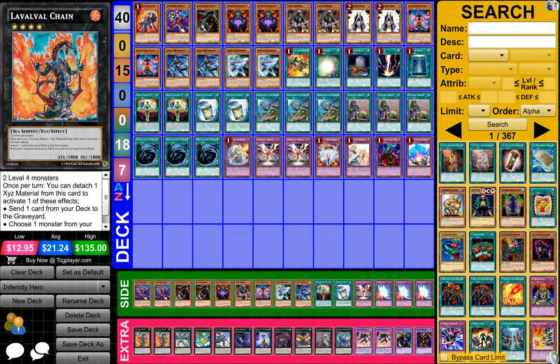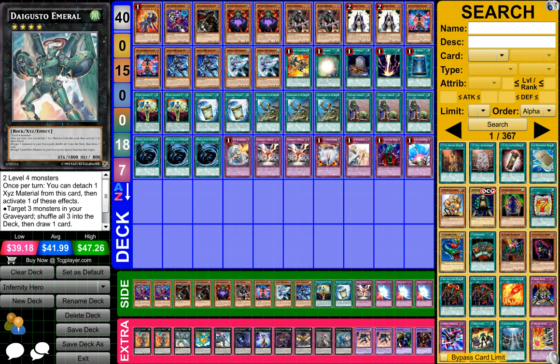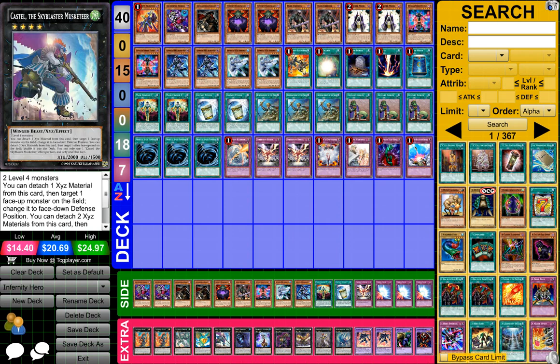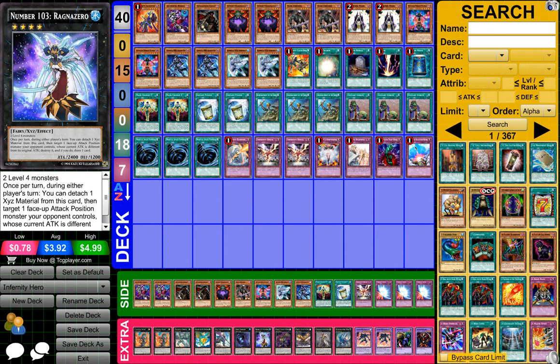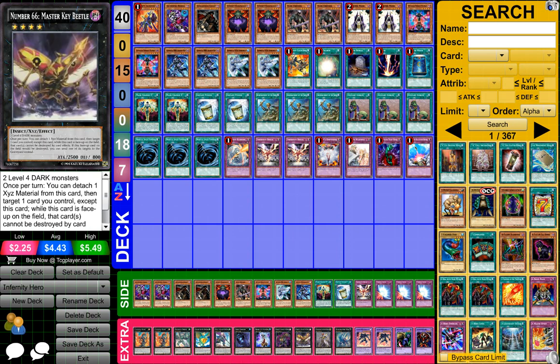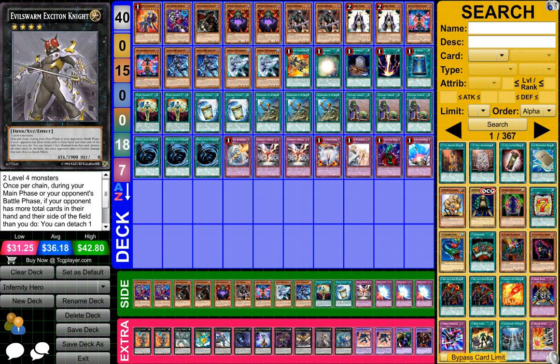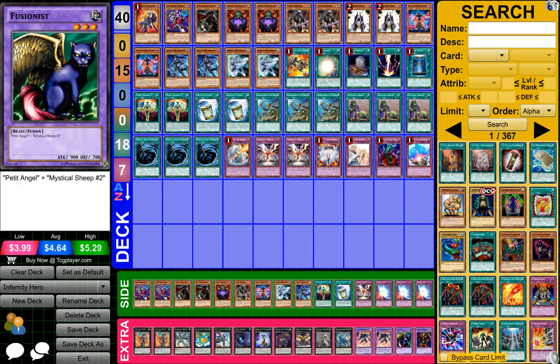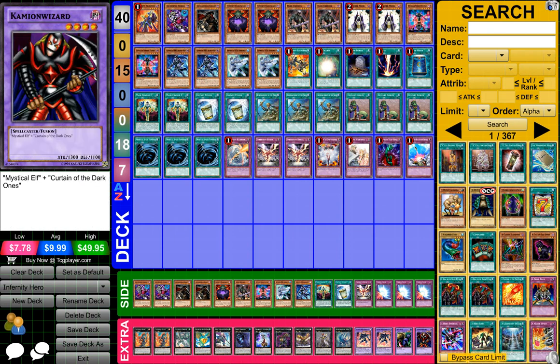For the Extra: 2 Lava Lava Chain, 1 Digusto Emerald, 1 Leverfar the Sea Dragon, 1 Castel the Sky Blaster Musketeer, 1 Abyss Dweller, 1 Number 103 Razz of Zero, 1 Number 80 Razz of Zero, 1 Number 66 Master Key Beetle, 1 Evil Storm Extinction Knight, 1 Diamond Darwolf, 2 Mask Hero Darklaw, 1 Fusionist, and 1 Kama Ons Wizard.